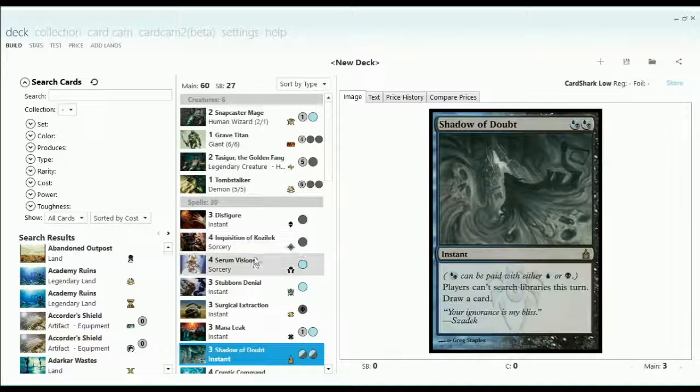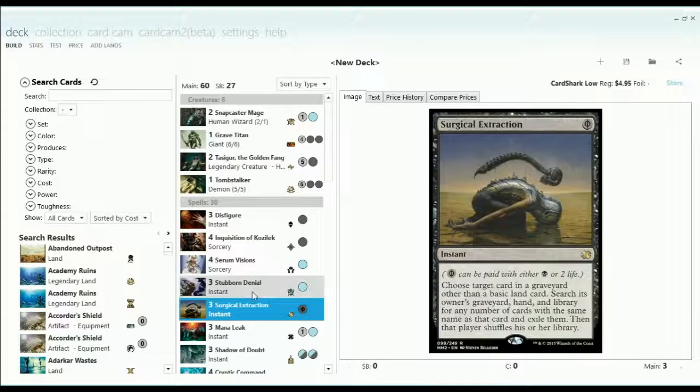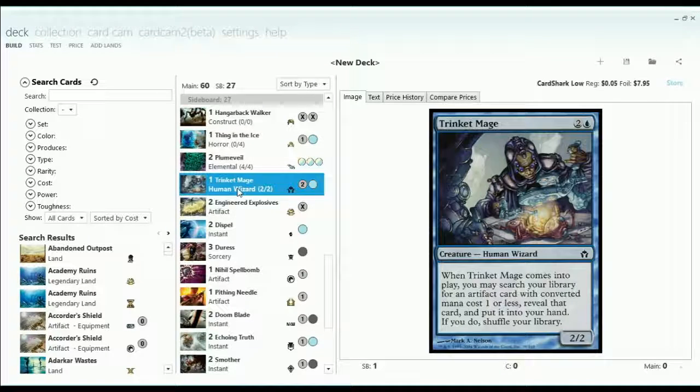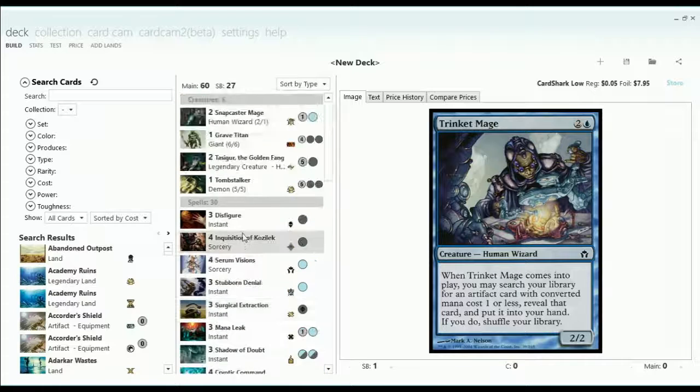I did learn some stuff through this. I did take away this nice Trinket Mage sideboard plan. But where do I go from here?